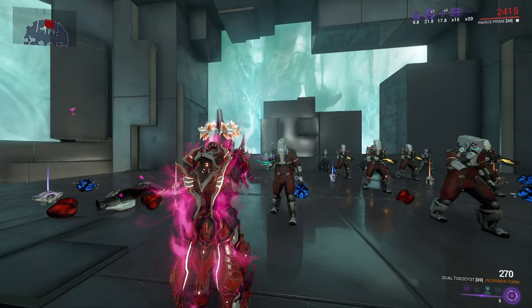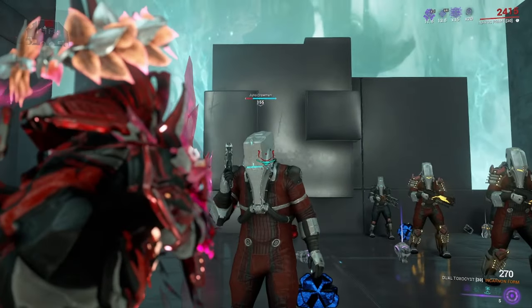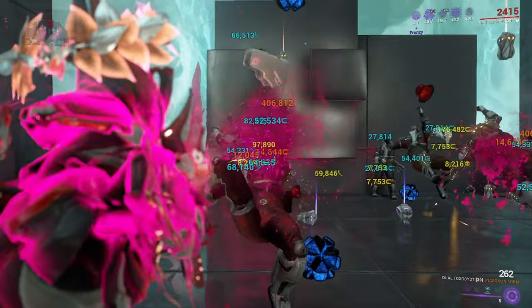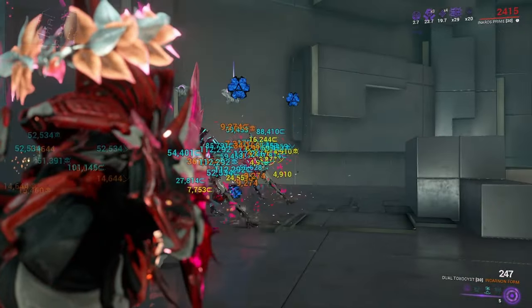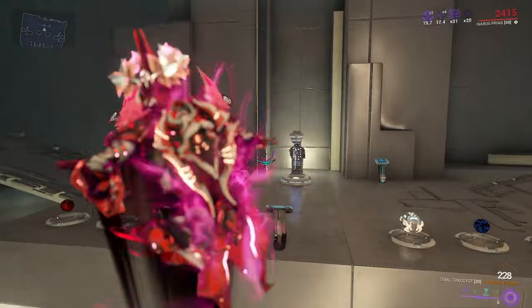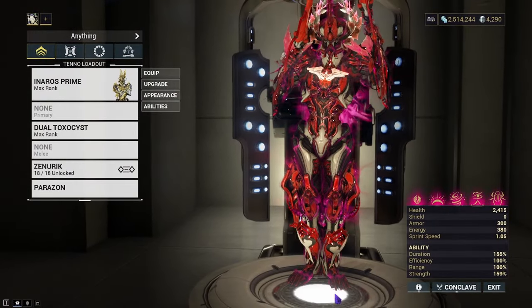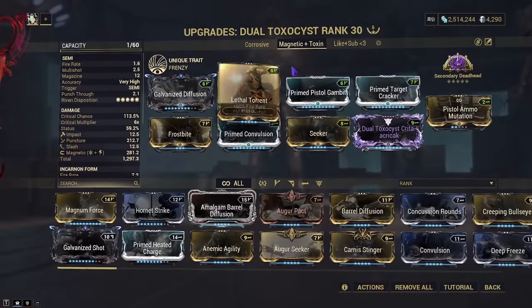Since I'm scoped in a lot, Galvanized Crosshairs will be a good replacement if you don't have a Riven. That's quite good. The reason we have Magnetic is in case anything with a shield doesn't die after getting bounce-killed — it will rip the shield off if it doesn't die afterwards.